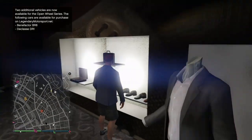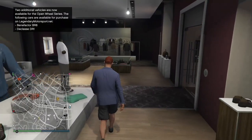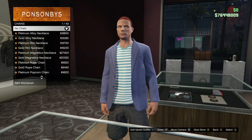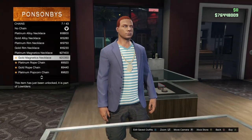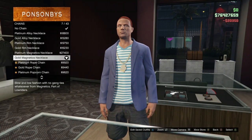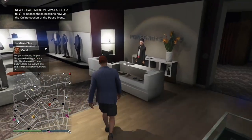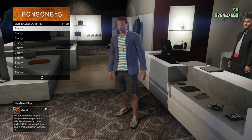Once you've bought the shoes, go to the accessories, go to the chains, and buy the Gold Magnetics Necklace. Once you've got it, from here you want to go ahead and save your outfit. When you save your outfit, you want to make sure you save it in an empty slot that's on your main character.